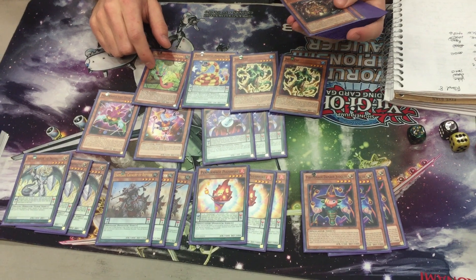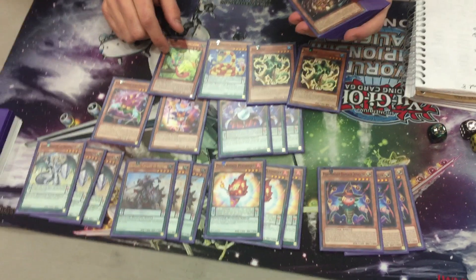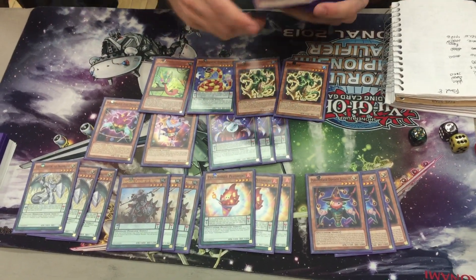This card's really important because the synchros are amazing. Ignister — obviously incredible. Omega: turn one, I made that. I think every single match I made Omega at least once. It's absolutely insane — we'll get to that later.